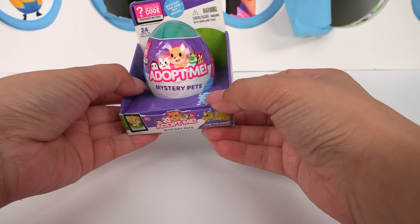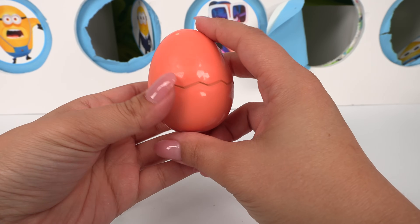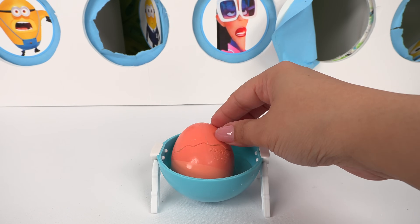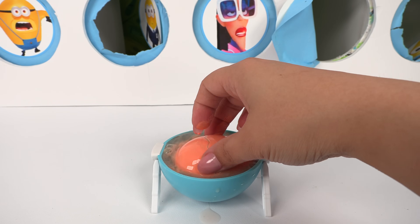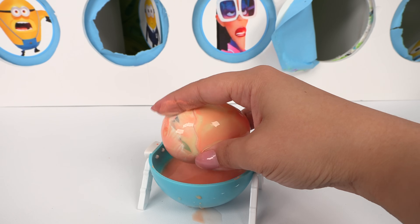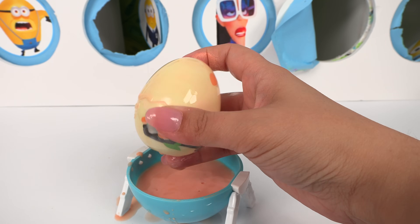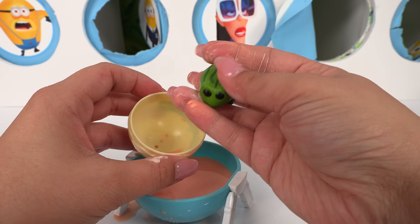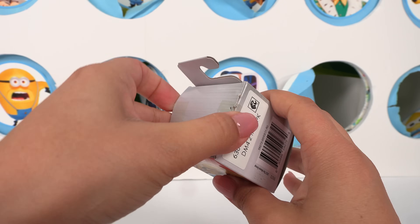Let's see what little animal we have in this Adopt Me egg — find the chase golden dragon! Here's our egg, it's orange. We're going to use our little pet bed to put our egg in water before we hatch it. All the paint's coming off — I think it's a yellow egg. It looks like a jungle egg. Now let's see what's inside — it's our little bullfrog! Our bullfrog is a common. And here's our Minion's mini figure — it is a party Minion. We've got the chase, so it's pretty rare!